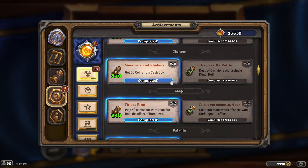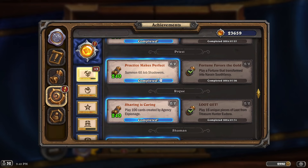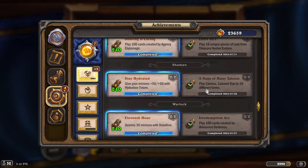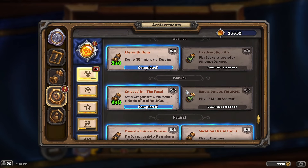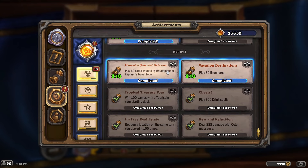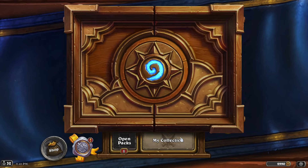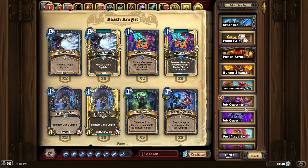The achievements we'll talk about today — which I didn't cover last time — are: Movers Over Shakers (getting 50 coins from Cash Cow), Go Team (playing 20 minions created by Trust Fall), Practice Makes Perfect (summon 60 Job Shadowers), Stay Hydrated (doing +50/+50 for Hydration Totem), attack with your hero 40 times while under the effect of Punch Card, and play 80 Brochures. Some are relatively easy but some are a bit of a grind.